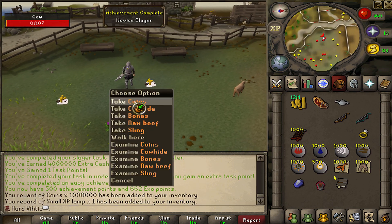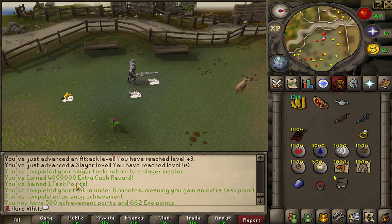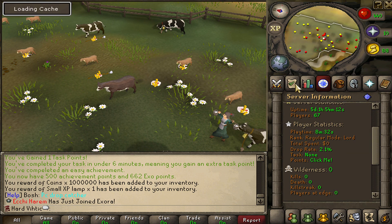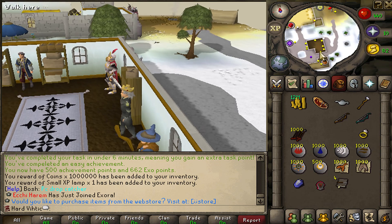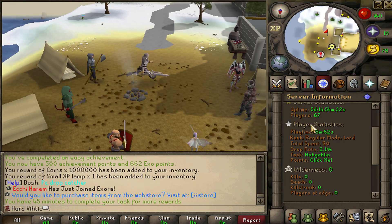Task done — thank you very much. The cash is the bonus; we got four mil. So we completed one task — that puts us at 16%. So it might be six tasks. We'll just keep getting tasks from her — she keeps giving me easy tasks. 43 prayer, that'll be useful a little bit later. We'll probably end up going and doing some green dragons. Six mil cash — doing these speedy runs is good. You can get a lot of money from these bonuses.